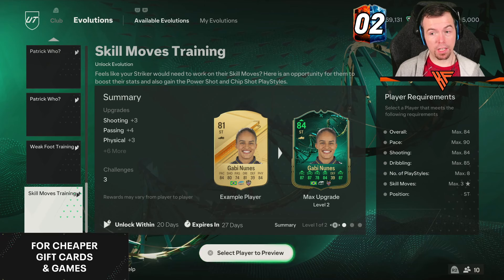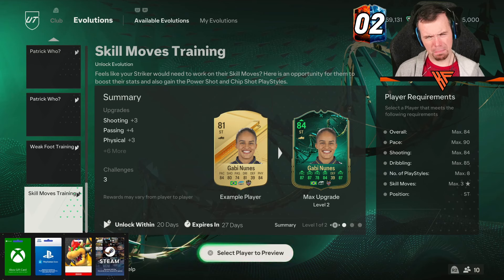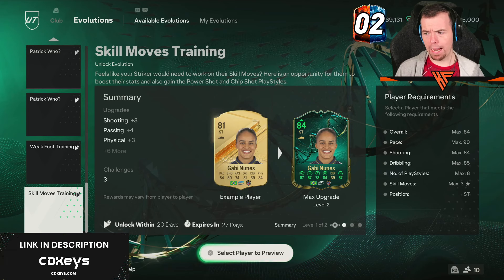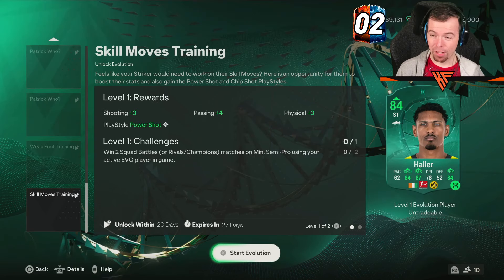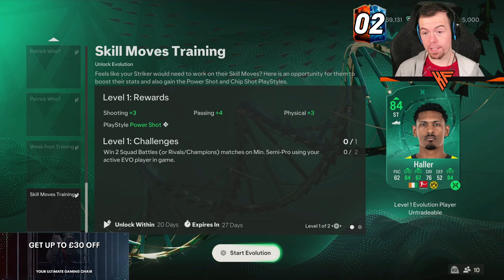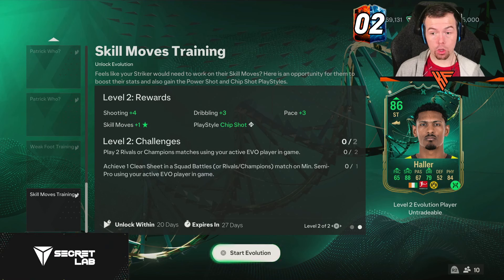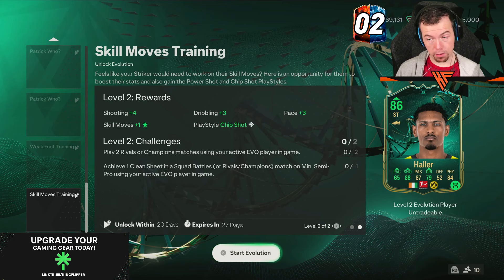We also have the Skill Moves Training Evo: overall max of 84, pace of 90, shooting max of 84, dribbling of 85, max of 8 play styles, skill moves only max of 3, and striker position required. For Hilaire, stage 1 gives plus 1 overall, shooting plus 3, passing plus 4, physicality plus 3, and Power Shot play style. Stage 2 is plus 2 overall with shooting plus 4, dribbling plus 3, pace plus 3, skill move plus 1, and Chip Shot.